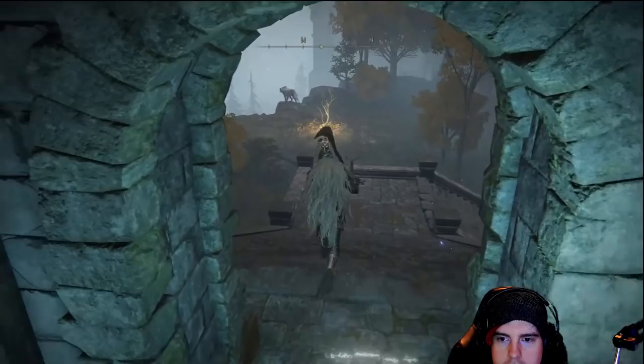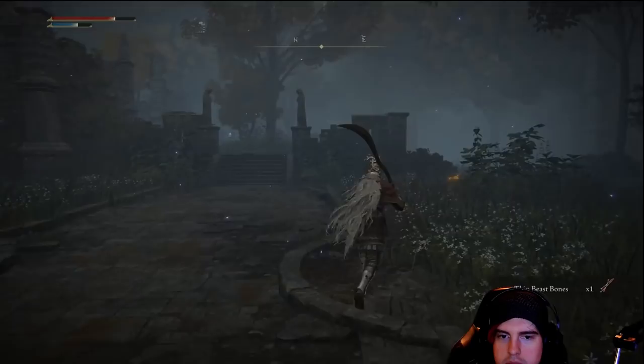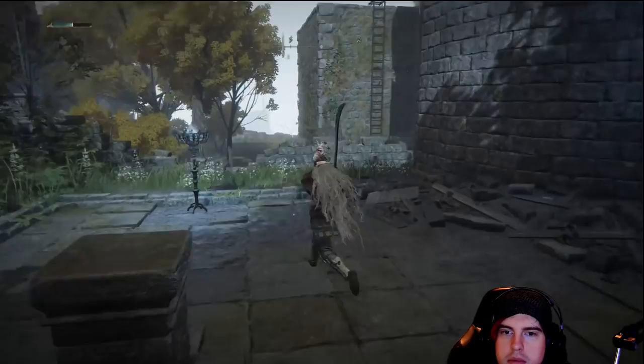Head back to the Lost Grace checkpoint. From this point, there are a couple of wolves out here — I believe only three in this area. Head off to the left first because you want to get the golden seed first. You can actually sneak past the wolves — the main thing to grab out here is that golden seed. From there, head out in this direction and there's one more crafting material to grab, but you can stealth grab it.